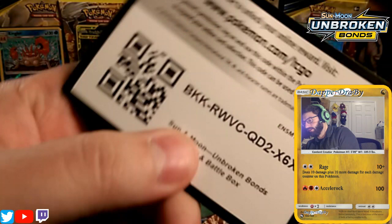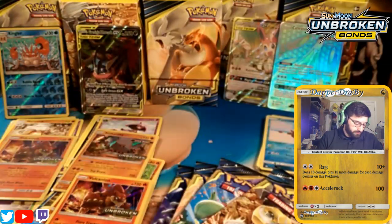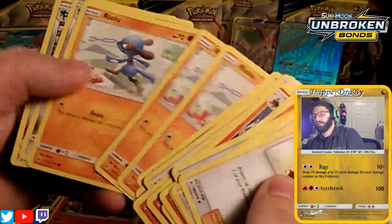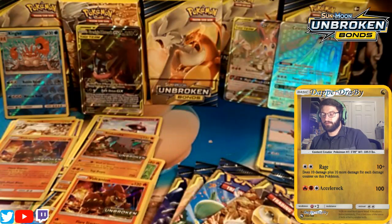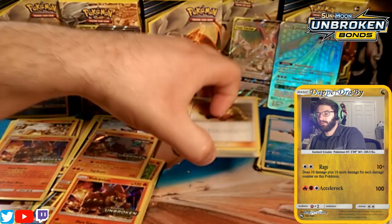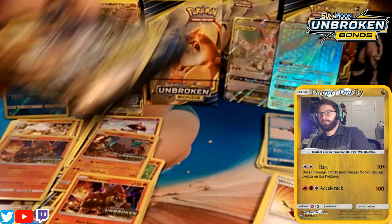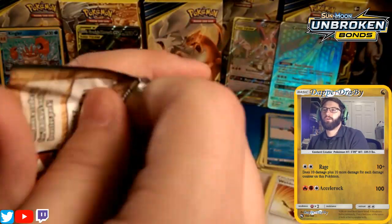There's a build-and-battle kit code for you guys so you can go ahead and build and battle. Looking at this kit — how similar is it to the other one? It has Binacle, a couple Riolus, and a Meltan — slightly different. We'll pull from over here. We got a Lucario-Melmetal pack.